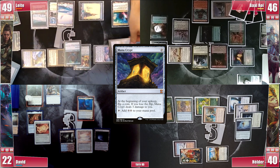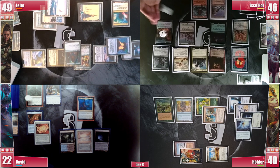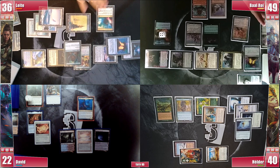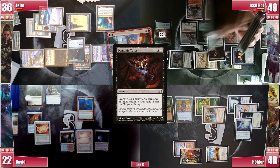Baal rolls and keeps being slapped for 3. He draws and goes to combat, slamming all 4 creatures towards Leite for 13 damage. Facebreaker triggers and he gets another treasure. In the second main phase he casts a Demonic Tutor, triggering Rhystic and paying for it. He searches for a Cut/Ribbons, which he casts right away to deal 4 damage to Yasharn.